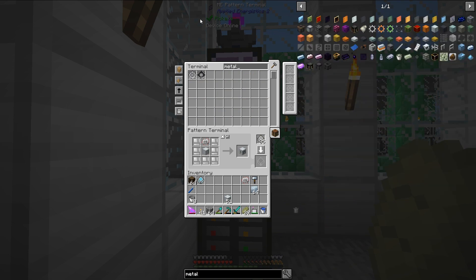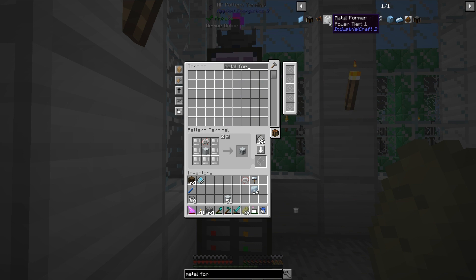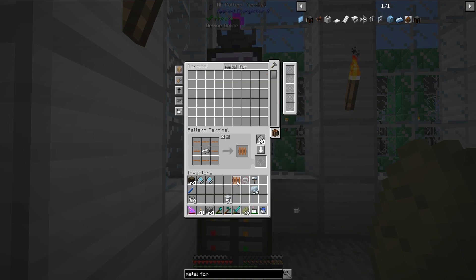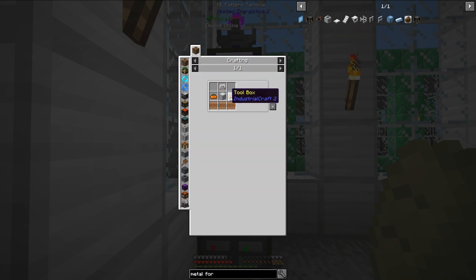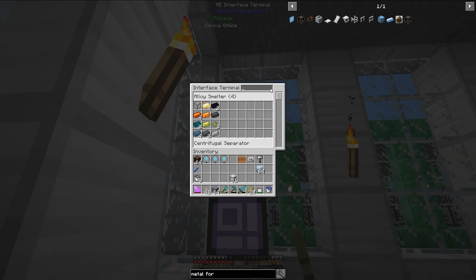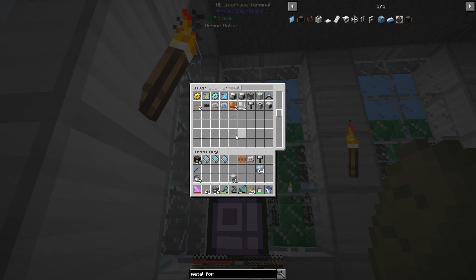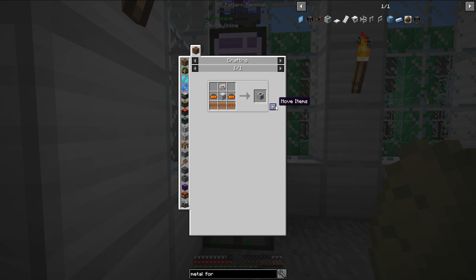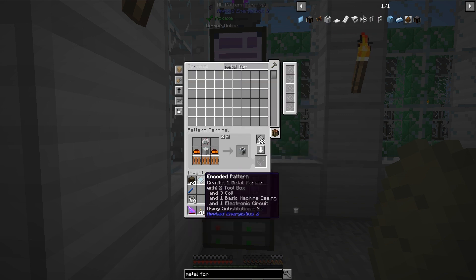Next, let's do metal formers. Metal formers are a little bit more complicated, but that's okay. That's where I needed the bronze item casings I just got ready. I don't actually have any of them yet, so I need to put these patterns in here before I can actually shift-click. There we go – metal formers.